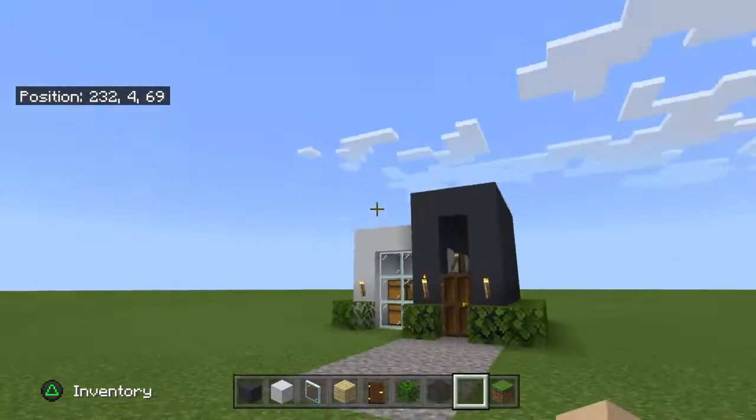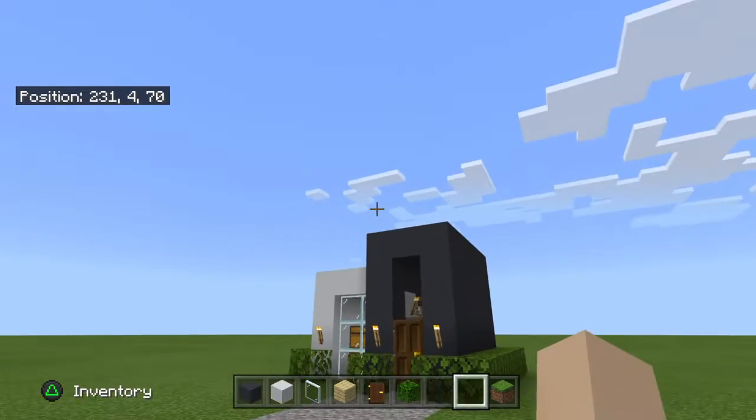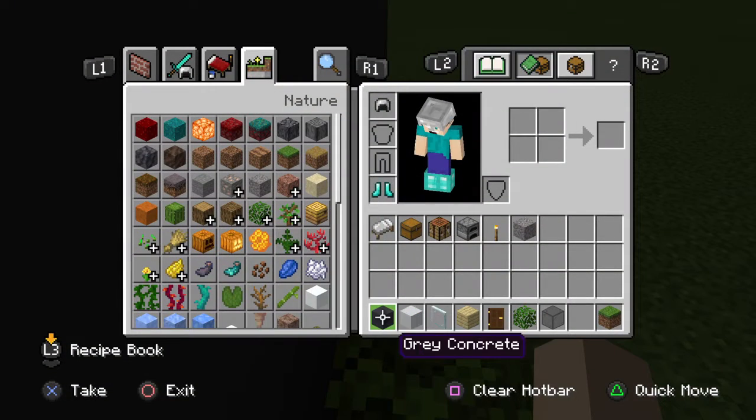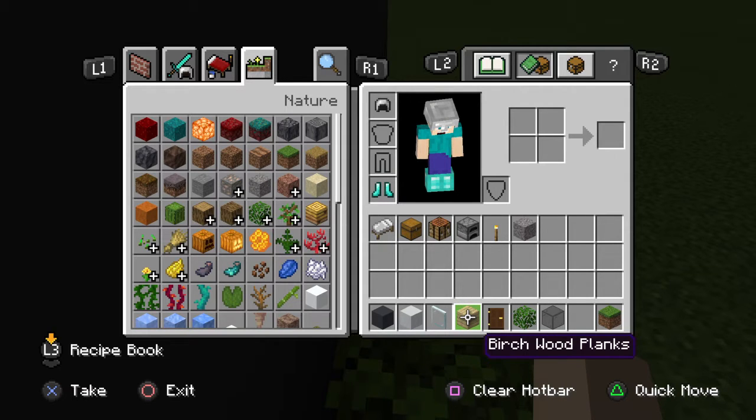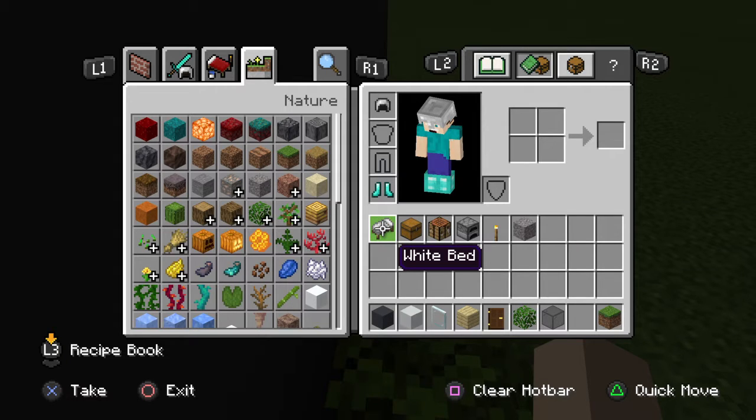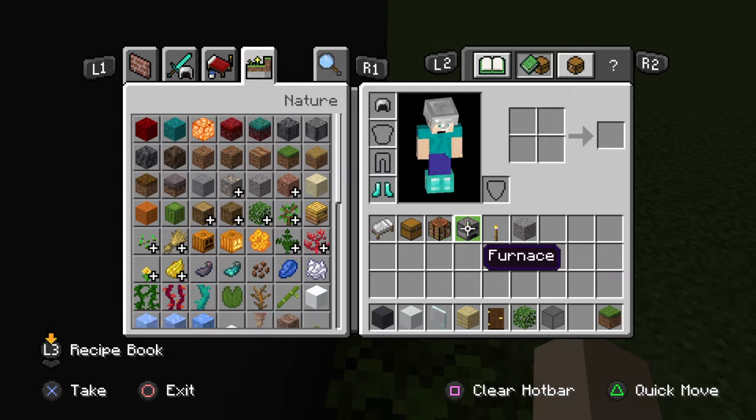I'm going to be teaching you how to make this tiny weenie house. What you need: grey concrete, white concrete, glass pane, birch wood planks, dark oak door, oak leaves, birch stained glass. This is a Friday, I'm recording this and I can never talk on Fridays. A space, and a grass block if you're as clumsy as me. And to put in your inventory — these are just decorating things, you don't need any of these — white bed, chest, crafting table, furnace, but you need a torch and some gravel.